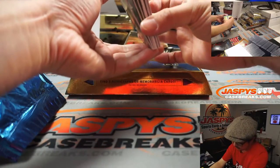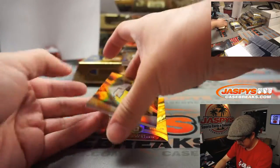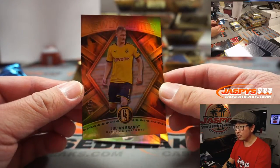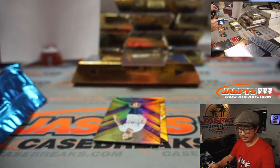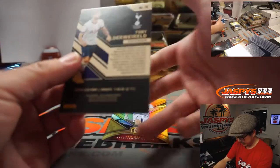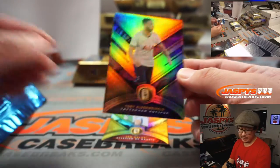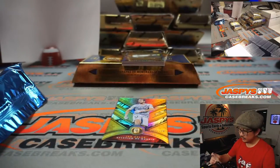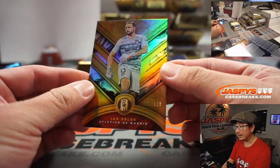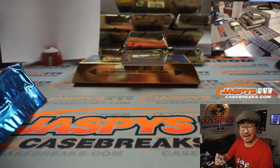I think we've got some base cards on the bottom — three base cards on the bottom. There's Julian Brandt from Borussia Dortmund, 18 out of 79 — that'll go to Robert in number eight. We got Toby Alderweireld, three out of 19 — goes to Jason. And we got Jan Oblak, 51 out of 129 — goes to Kenny in number one.